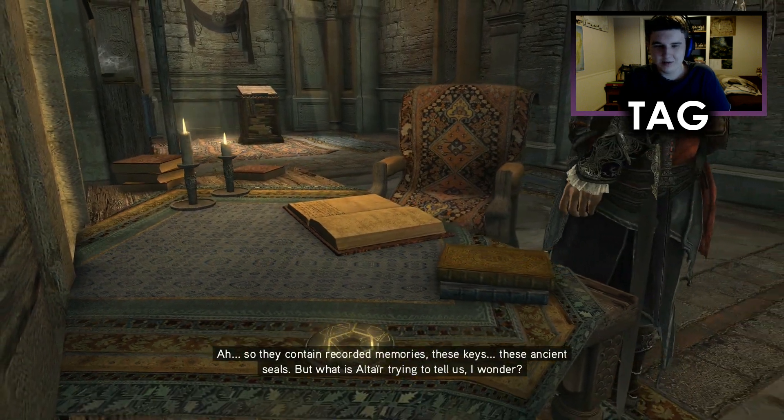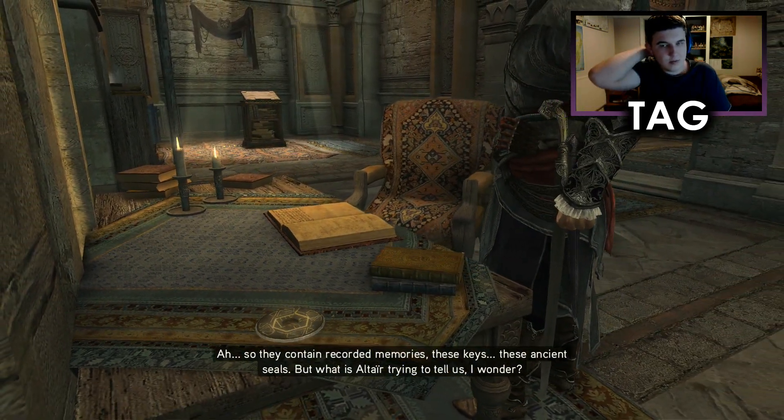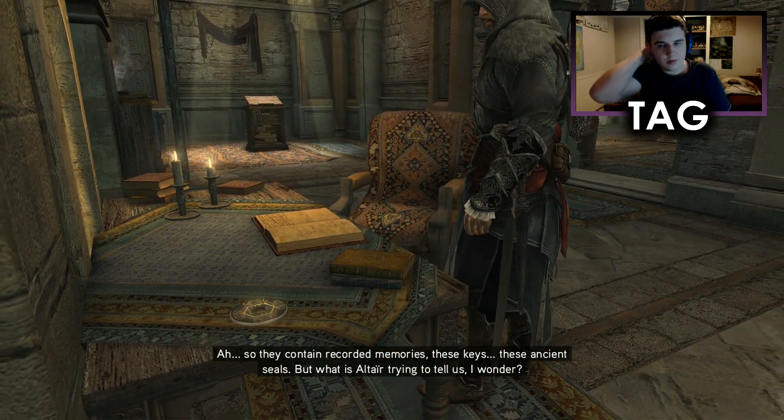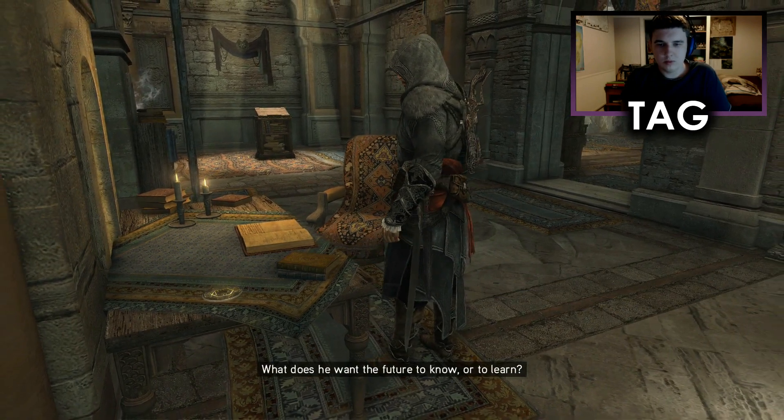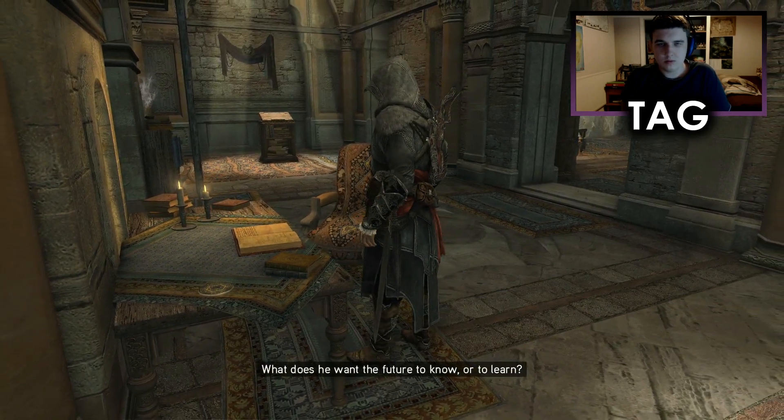So they contain recorded memories, these keys — these ancient seals. But what is Altaïr trying to tell us, I wonder? What does he want the future to know, or to learn?